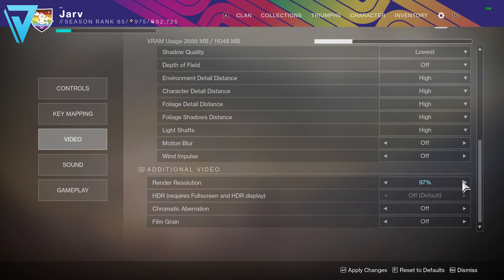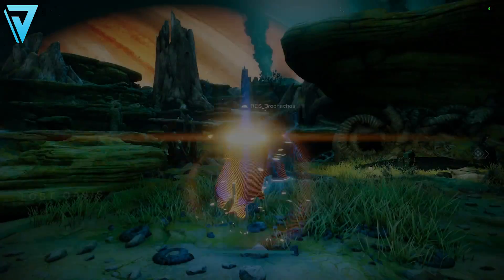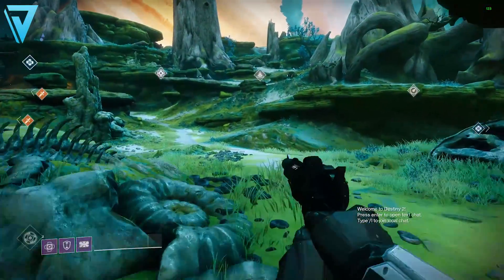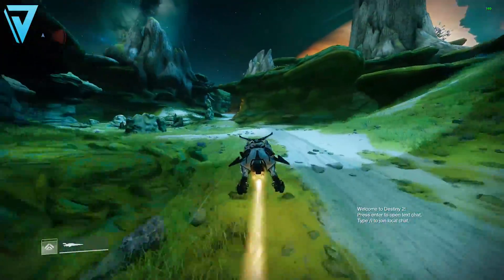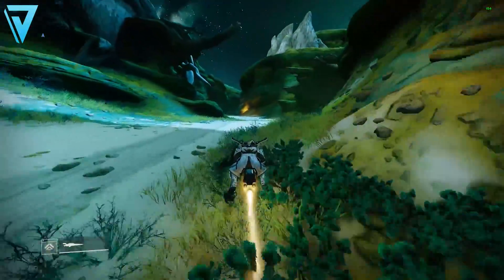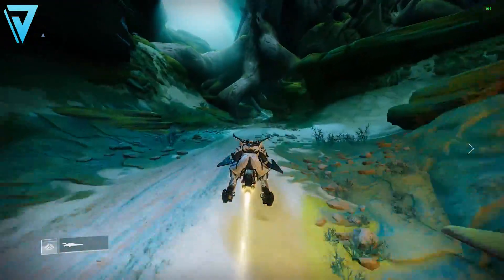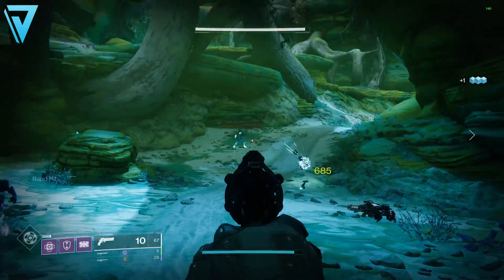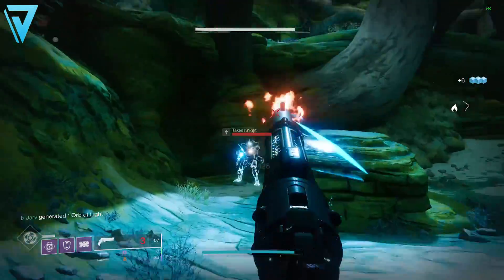Let's apply those changes and jump in-game to check out the frames. Here we are loaded in on Io — we're getting about 120 frames in patrol. Jumping on the sparrow and even without motion blur and depth of field it's actually relatively smooth, with the frame rate holding up to 140 frames. Definitely be sure to change your field of view and tinker with the render resolution to see what noticeable improvements you can make to your own frame rates. Doing all those things should help you get a decent frame rate boost.